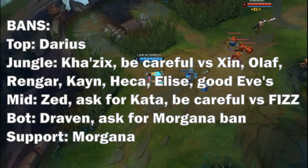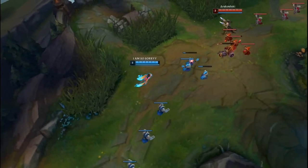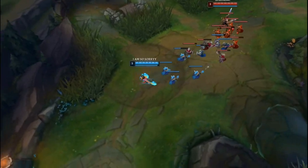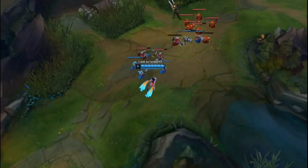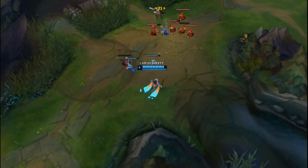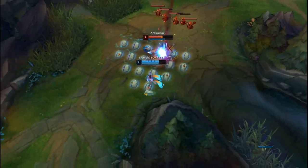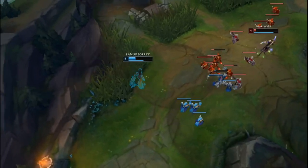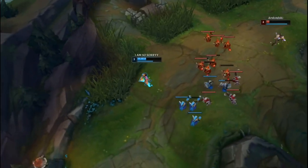Most AP matchups are doable and against everyone you should try to gain CS control and level advantage. If you feel like you're dying too much to those champions, you can try to switch runes to Phase Rush, but your damage output will decrease a lot. If you have a weak lane, try to play on the other side of the map more in case you get invaded. Drop camps as necessary, focusing on survival.